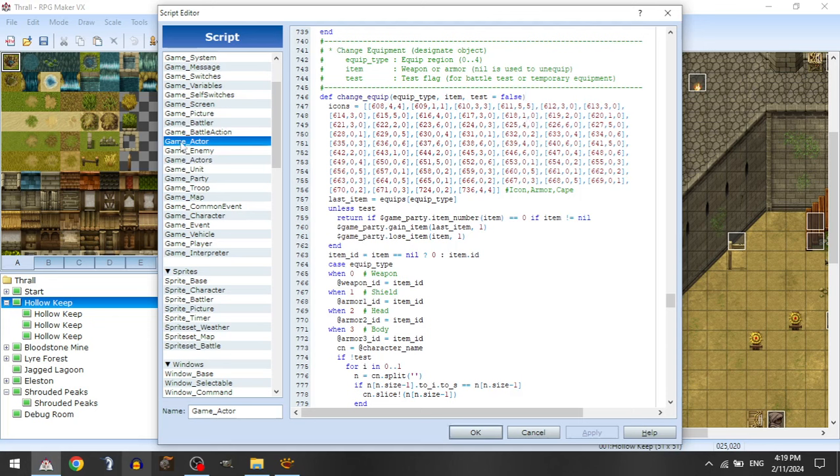So the first thing is in Game Actor, in the script editor — this is RPG Maker VX — I modified the changeEquip script method. What I did was create an array full of arrays that have three values in each one. The first value is the icon index, the second is the color the armor should change to, and the third is the color the cape should change to. By doing this, I have a couple of legendary and unique armors that will hard-code changing the color of both the cape and armor to a specific color.